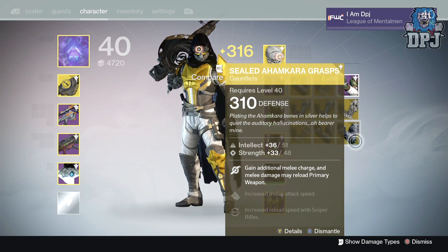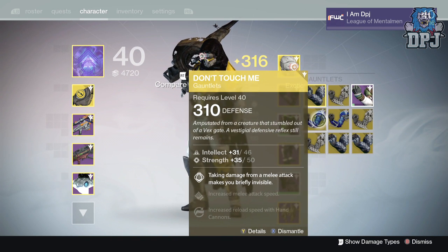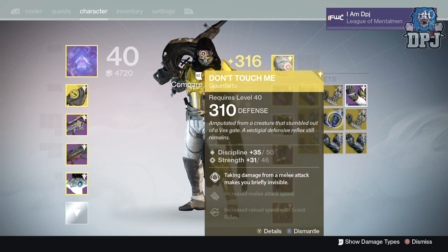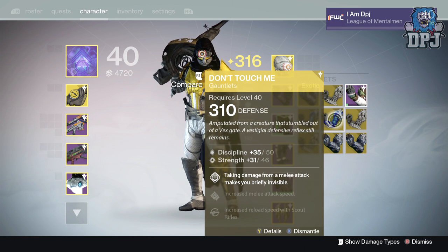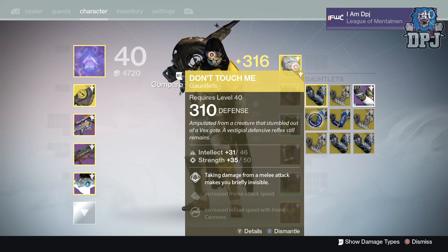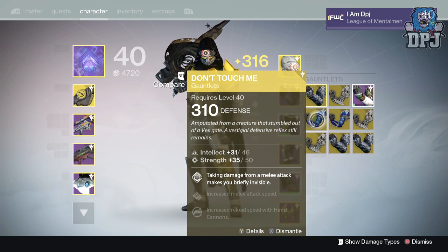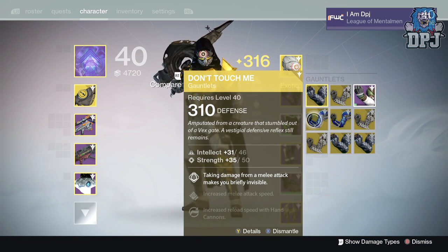These ones are 46 intellect and 50 strength with increased melee attack speed and increased reload speed of hand cannons. This one has increased reload speed of scout rifles with 50 discipline and 46 strength. Although I prefer intellect, I rarely use hand cannons so I will be keeping them. I'm going to lock them and probably infuse them into my Future War Cult gear.